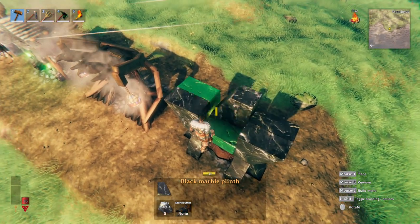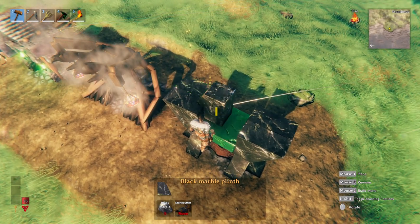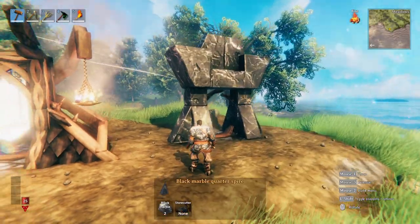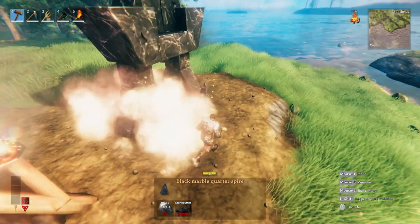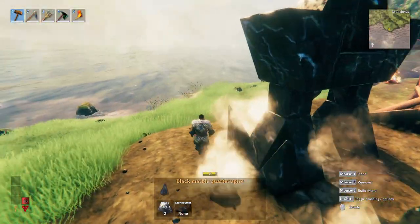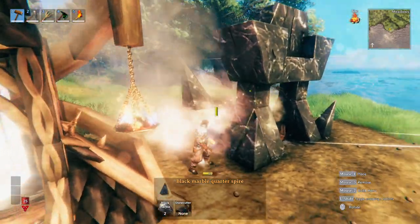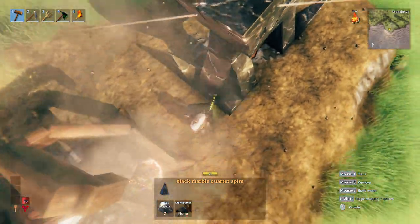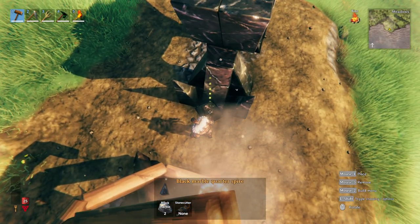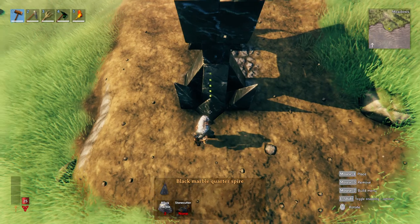From here, we're going to take the marble plinth again and just custom place them so it's nice and centered. What I like to do, just to give the structure a little bit more flair, is add these quarter spire pieces going around each of these pillars. I'll slot them in so they're protruding outward, and on this face I basically want to make it perpendicular — custom place with shift and slide it in. I think this just makes it look a little bit more dramatic.